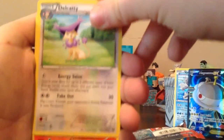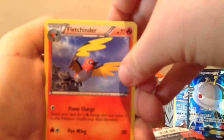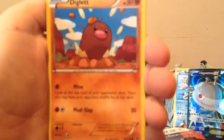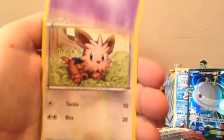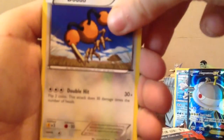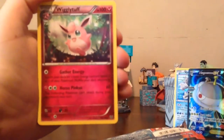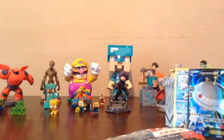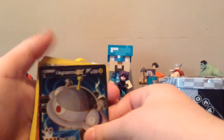First off we got Vullaby, we got Delcatty, Fletchinder, Diglett, Taillow — sorry for the camera — Ekans, Lillipup, Dudu, Goomy, and the final card is a Wigglytuff. So yeah, that was pretty good.